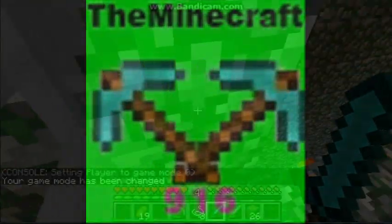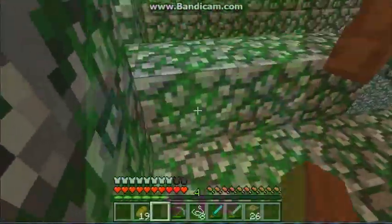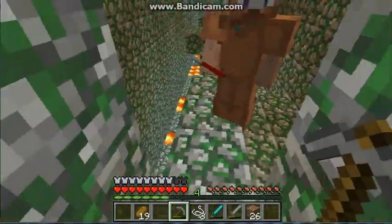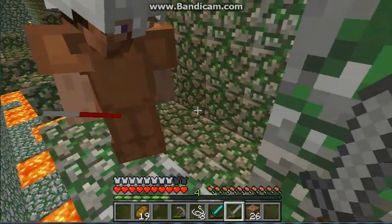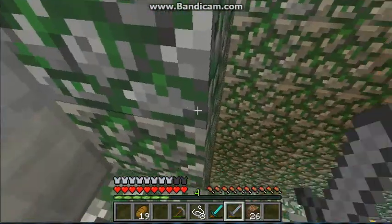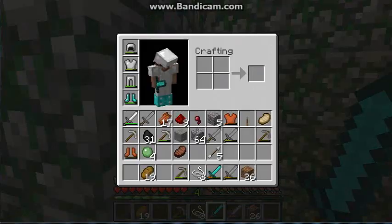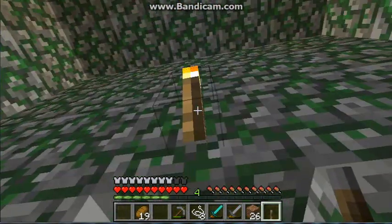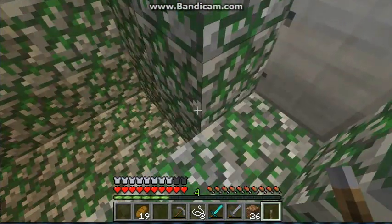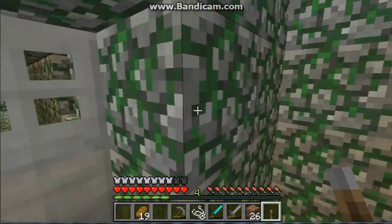Hey guys, this is Minecraft96 and Spartan98 and we are here in series 2 of the Wizards of Gandy and the quest for the Dragon's Egg. This is episode 13 and last time we left off, we thought we couldn't get across so we just did it the manual way because it was impossible. Now the only way possible of getting through this door is actually with a lever, so we are going to use a lever to open the door.